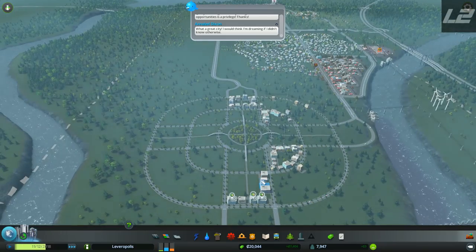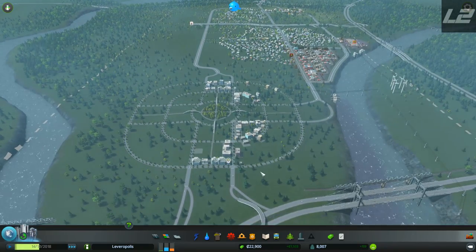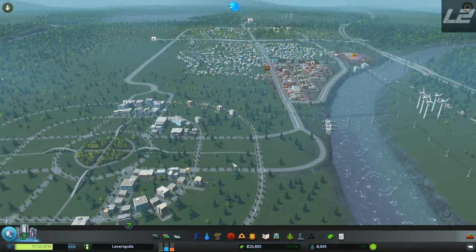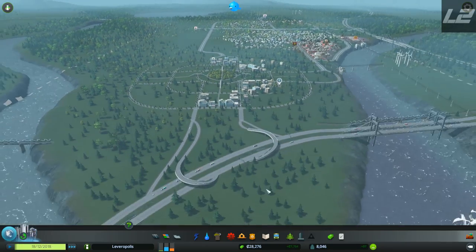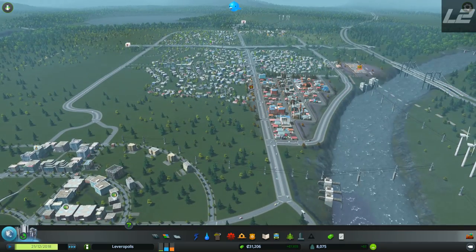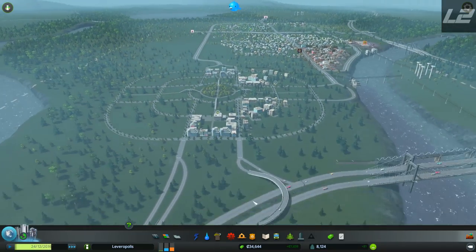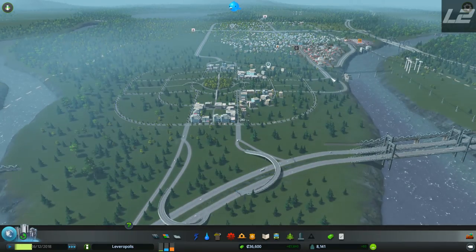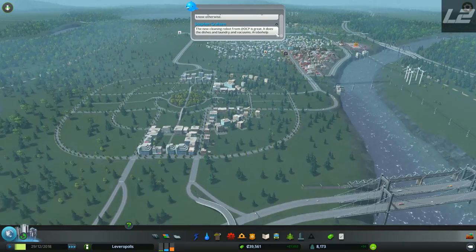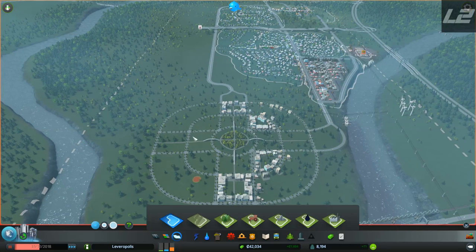We're going to start to get a little city going here. Traffic seems to be moving pretty smoothly so far — there isn't a lot of it but there's quite a bit coming in and out, and it seems to be flowing very smoothly with no backups right now. I am a little concerned that vehicles coming out of our industrial zone may want to go through the city to get to the highway, so we may have to think about having this avenue continue over here with access to the highway to prevent trucks.